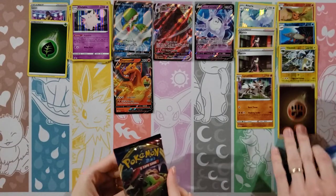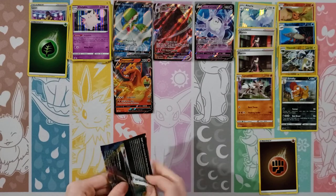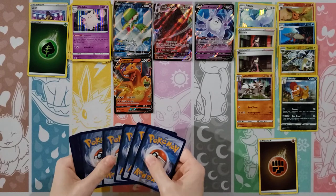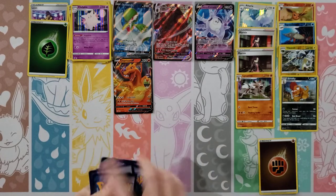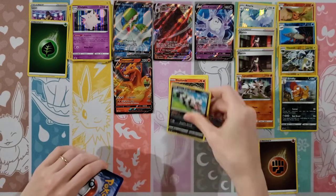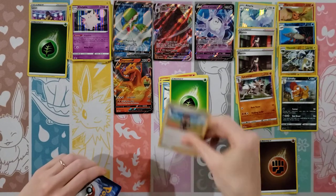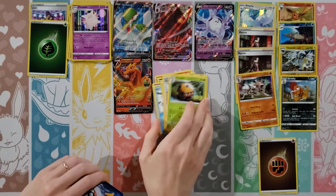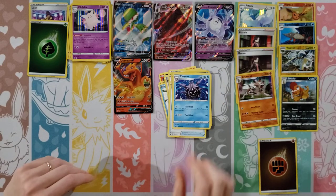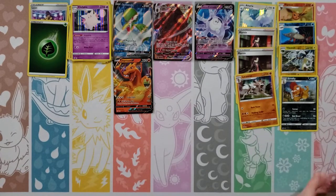Ending with Sword and Shield base set. It'd be nice to get one more hit to make five total — I'll do my best. Cards: Chinchou, Sizzlipede, Zigzagoon, Moody, Snover, Grass Energy, Hop, Dotler, Potion. Reverse is a Kingler, and a Cloyster. Is that Kingler at least a rare? No, not even a rare. Okay.